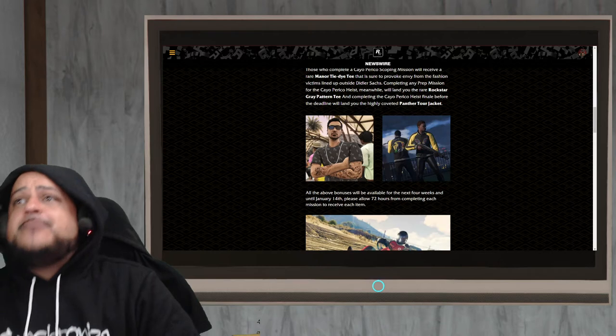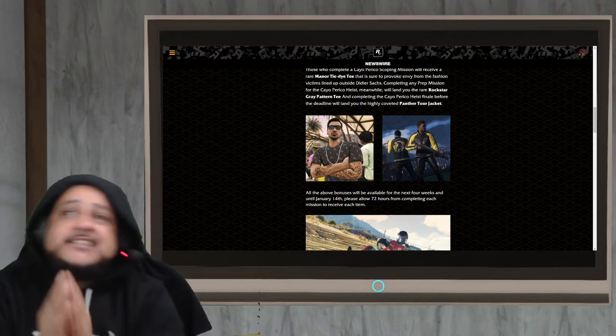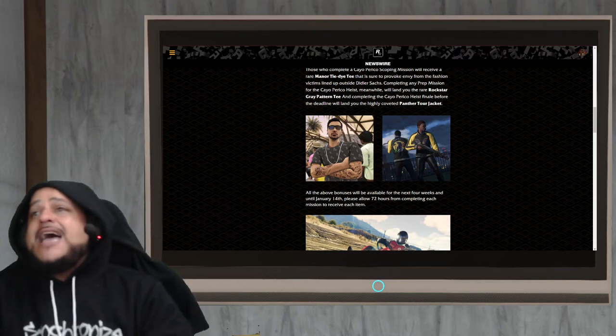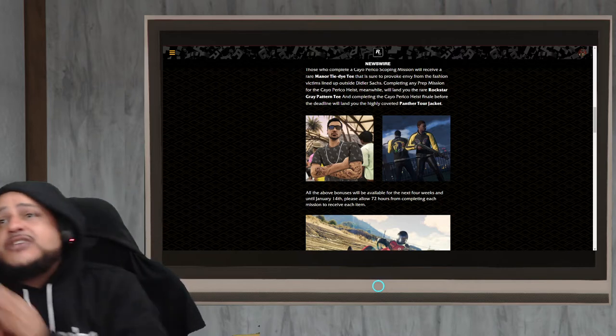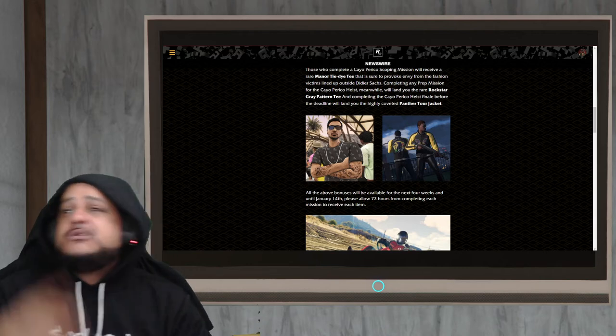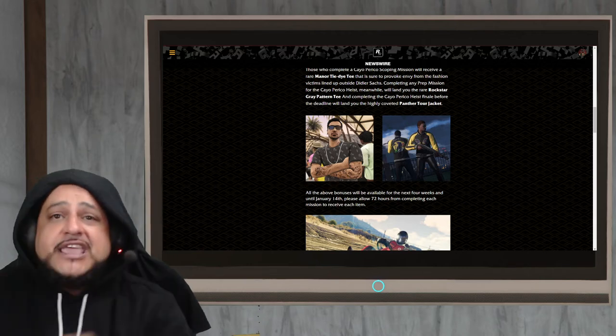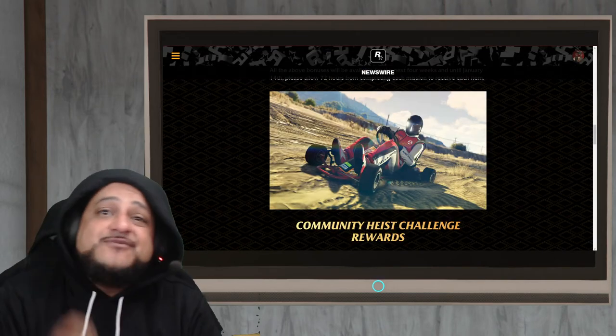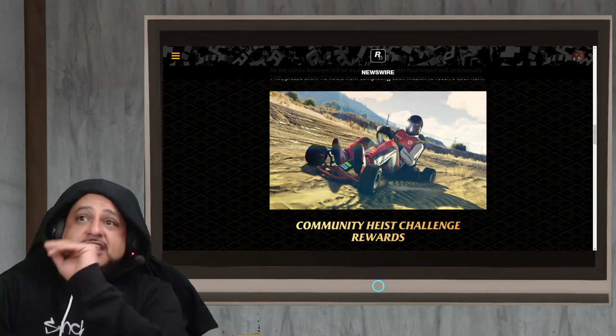Next up, you've got the Rockstar gray tee right there. You also have the Panther tour jacket that you get after completing the heist. You don't have to start it — you could be doing it with somebody — and you'll get this jacket. Make sure you take advantage of that.